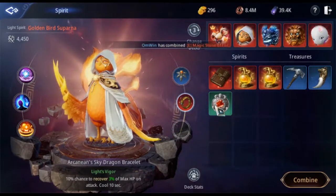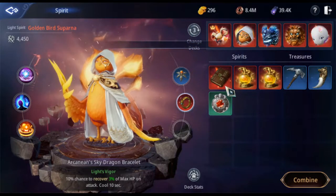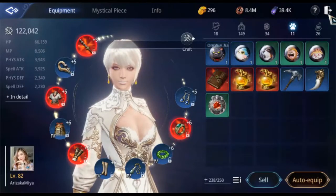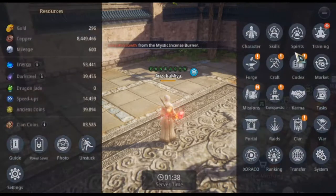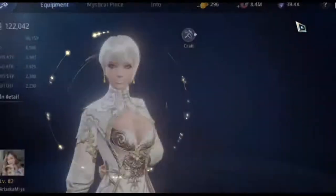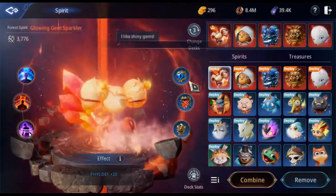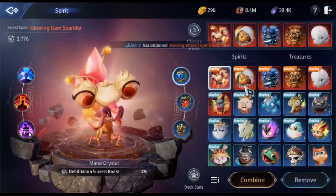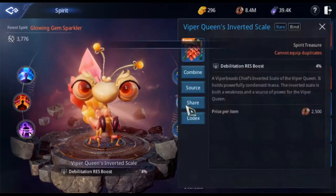It's good, we don't have anything to worry about. I think we can put some good treasures here — something like debilitation resist or knockdown resist. I can see what kind of treasure I've built for this one. It shows debilitation, but I prefer debilitation resist more.